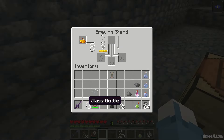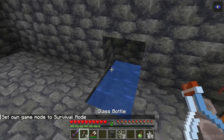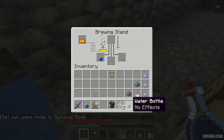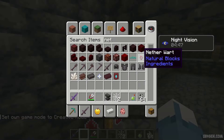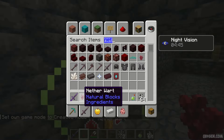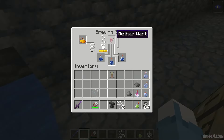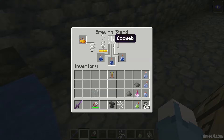Press the right mouse button with a bottle on the water. Place three bottles here. Also use one piece of nether wart, which you can find in the Nether in different fortresses. Place nether wart here — we receive the awkward potion. Now place one cobweb here.